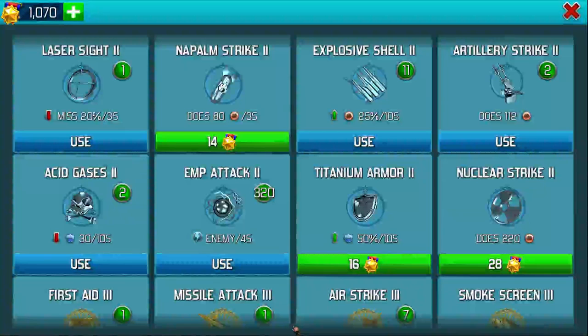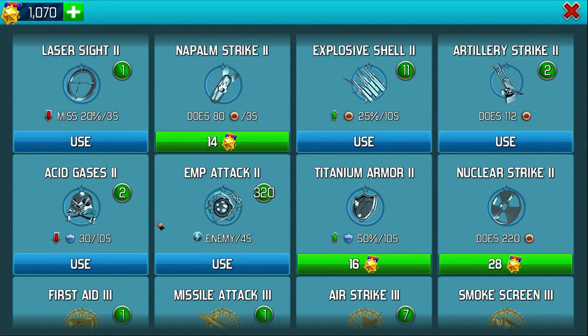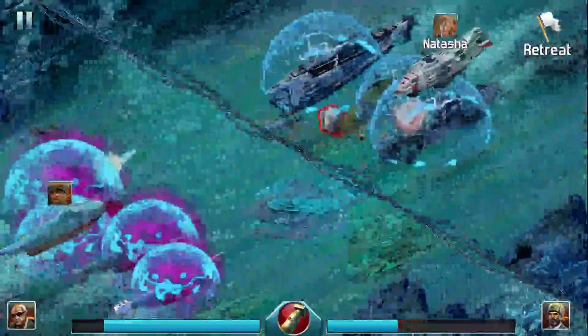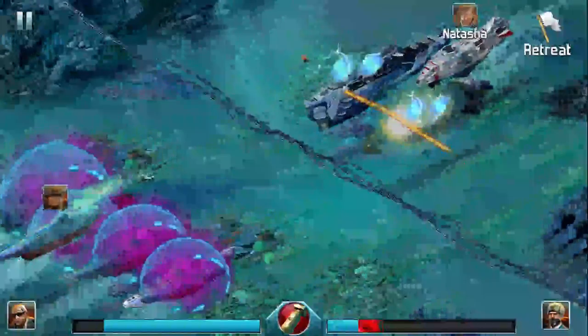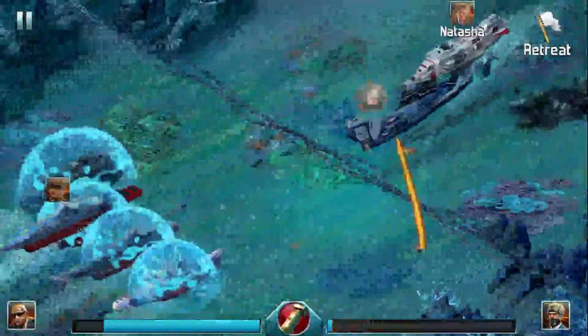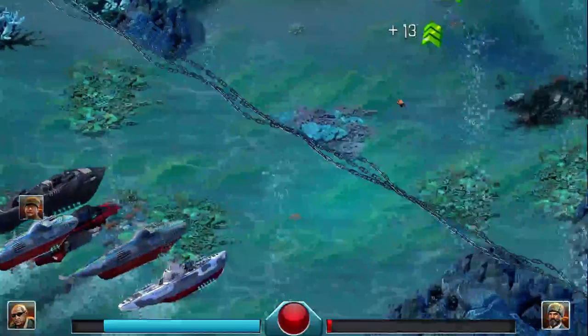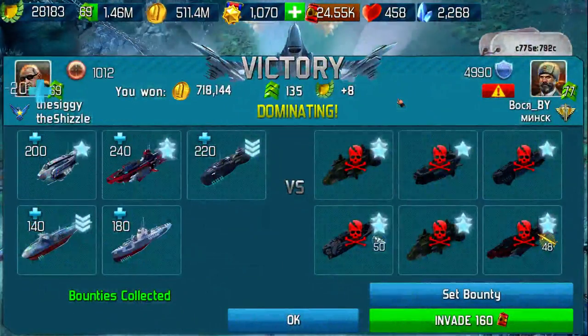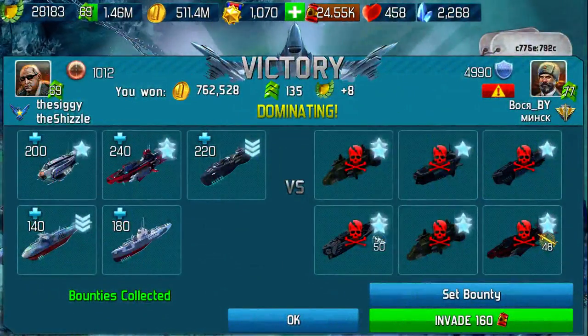EMP — I'm now going to use my reinforcement. If you notice, my health bar went back up. And there we go — it was five times my level.